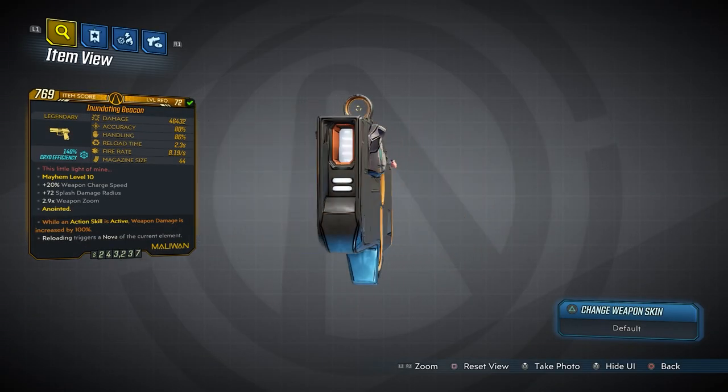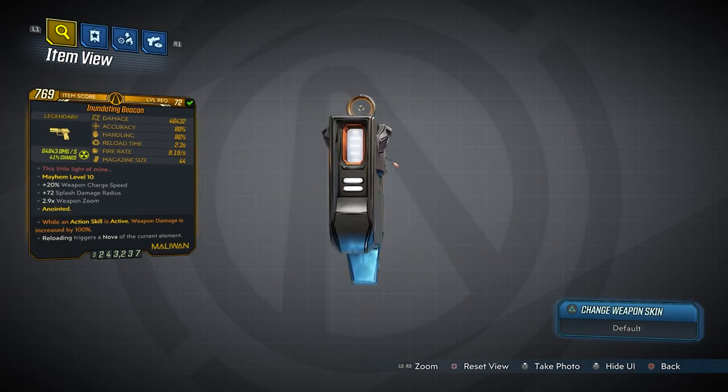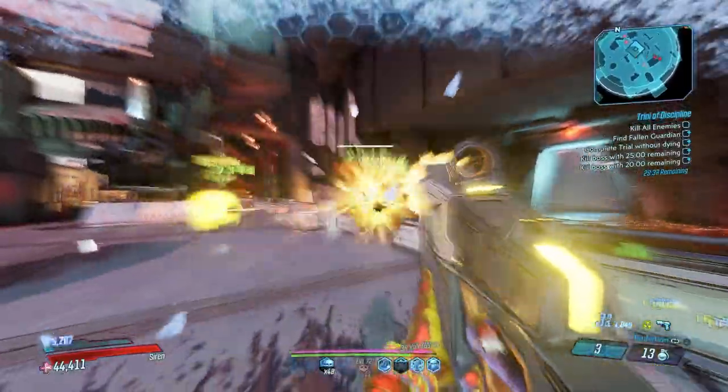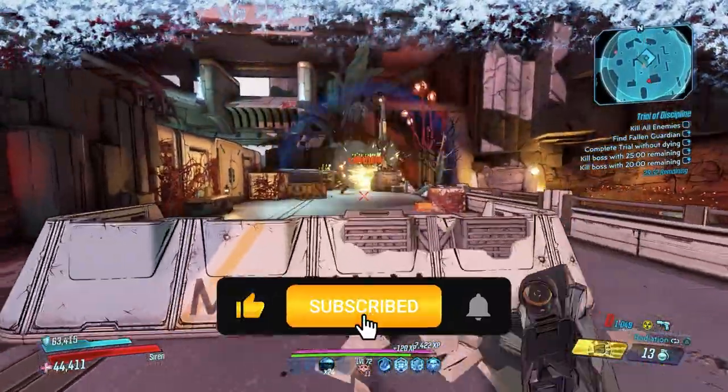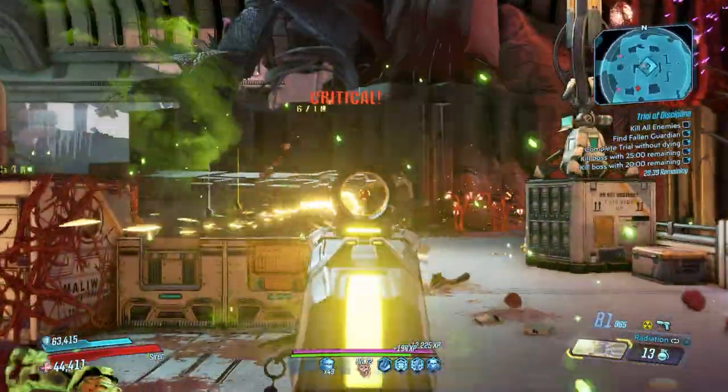What's going on guys, Killer6 back with another episode of This Gun F***ing Rocks, and this time we're taking a look at the Beacon. The Beacon is a dedicated drop from Jarek Logan in the Bounty of Blood DLC, near the halfway point of Blood Sun Canyon, right before the elevator.